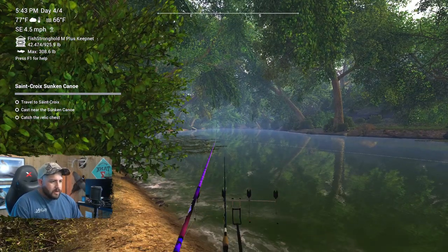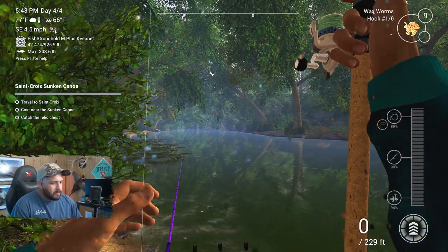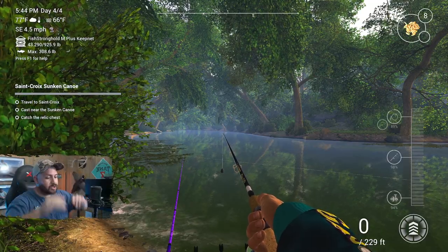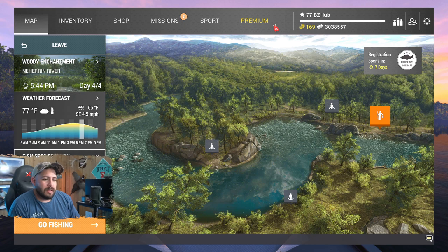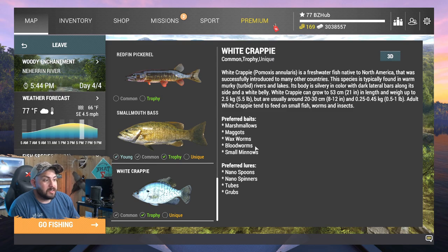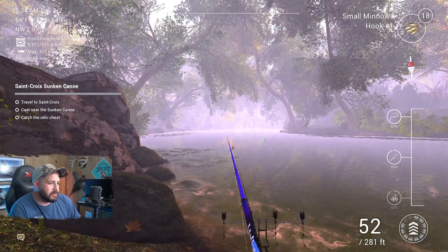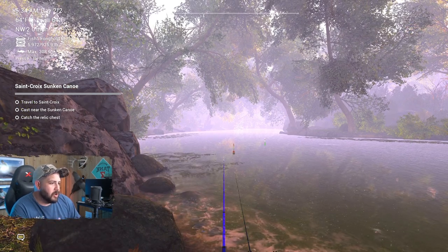Both rods are going off at the same time now - this is a fairly decent sized fish if it's the right one we're going for. It's a freaking carp. I think that's the maddest I've ever been catching a carp. I'm assuming we have another small fish on the feeder rod but nothing is happening - it's a redear sunfish. I am just bewildered. The problem is there are so many fish on this map that have overlap - the black crappie and white crappie literally have the same bait.